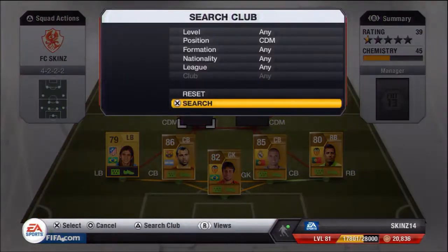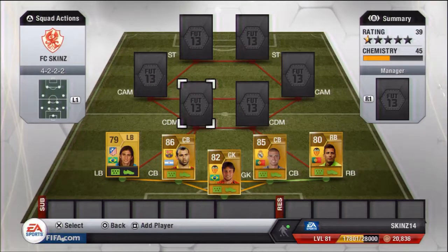The formation I decided to play was 4-2-2-2. The reason I decided to play that formation was just because I didn't really want to have wingers — no left mid or right mid. And because my team is so attacking, you don't really want everyone bombing forward.